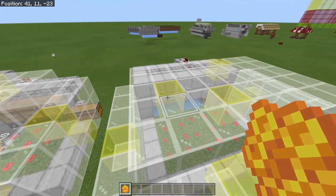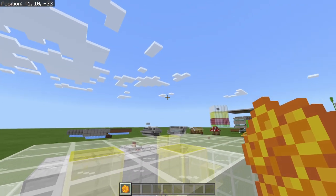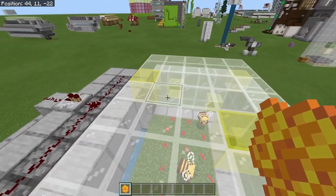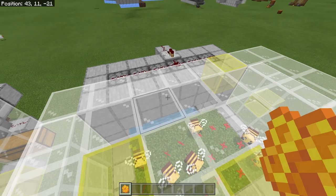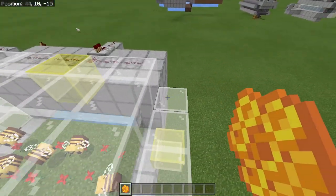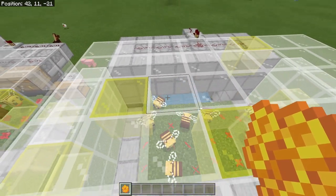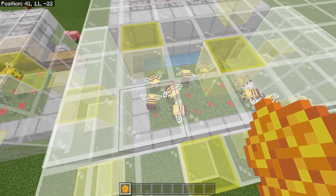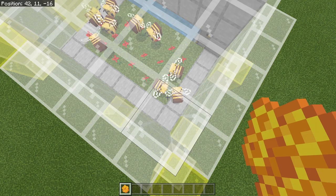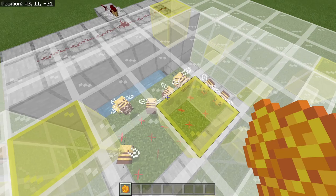A couple of basic things: you'll need to know how to make a hive, which is made out of honeycomb and wood planks. Honeycomb can also be used to make honeycomb blocks, and who knows what other uses it could have in the future. Each hive can hold three bees — that's why we have three bees per hive. Multiple bees can pollinate one flower, so we can cut down the number of flowers in the full build.